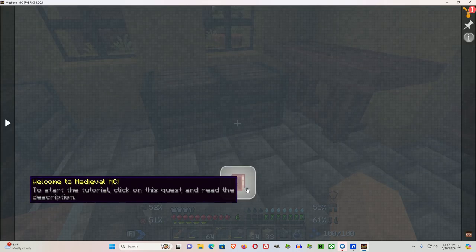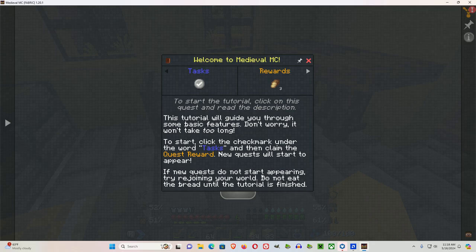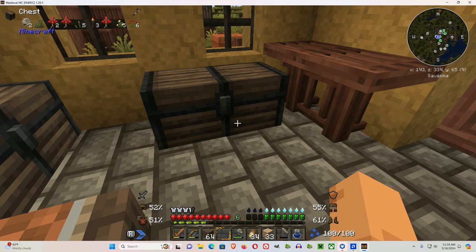It says to start the tutorial: click on this quest and read the description. Apparently you'll get some kind of tutorial — it says this tutorial will guide you through some basic features. To start, click the check mark under the word Tasks, then claim the quest reward. New quests will start to appear; if they don't, try rejoining your world.